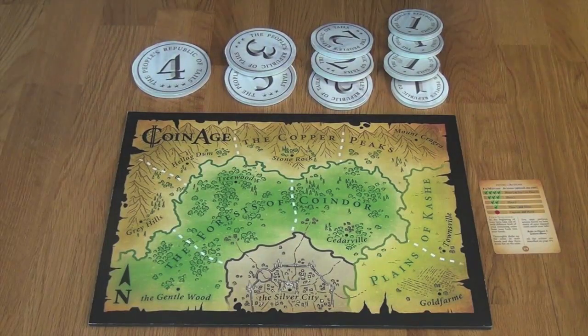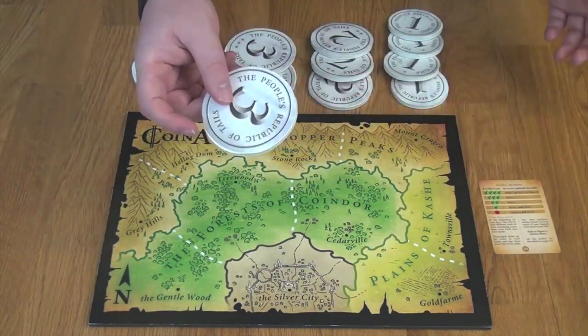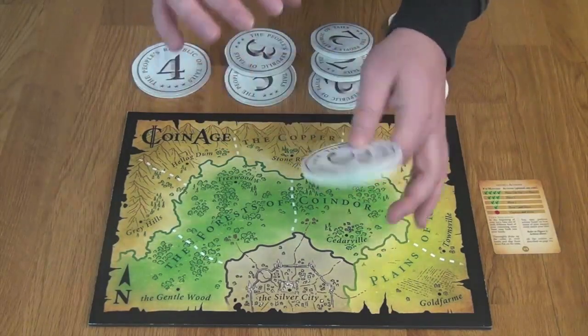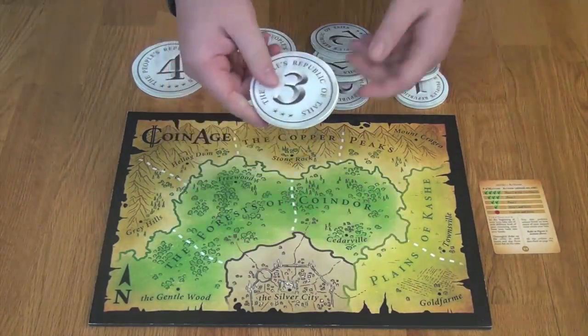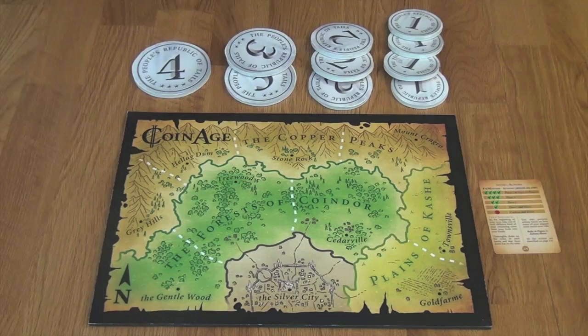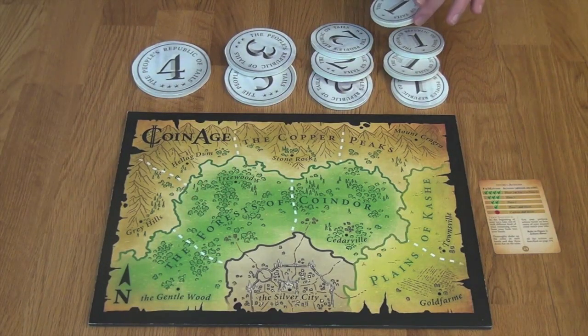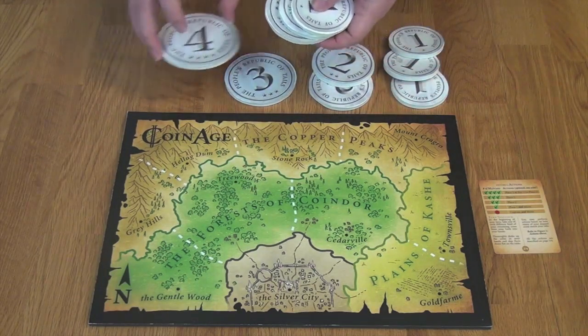At the start of the game, you will determine who will be the first player with a coin flip, because each of these coins is two-sided. One player will be silver, the other player will be gold. We'll say it comes up silver, so the silver player will be first, and at the start of their turn they're going to grab one each of the remaining ranks of coins — a one, a two, a three, and a four.